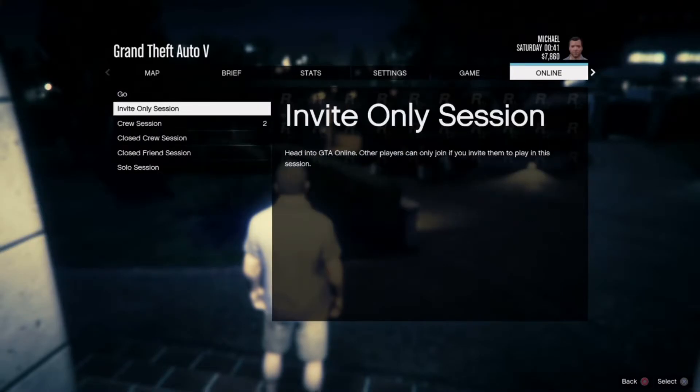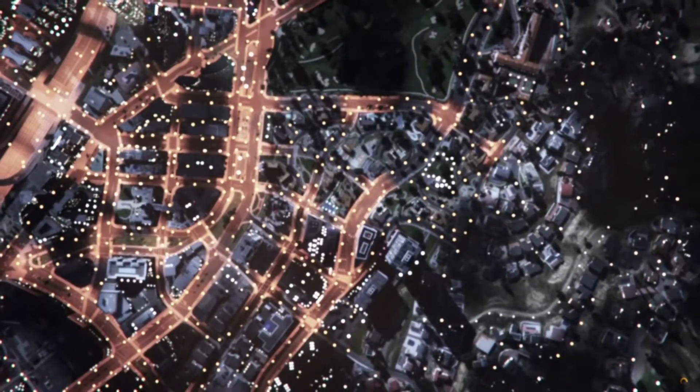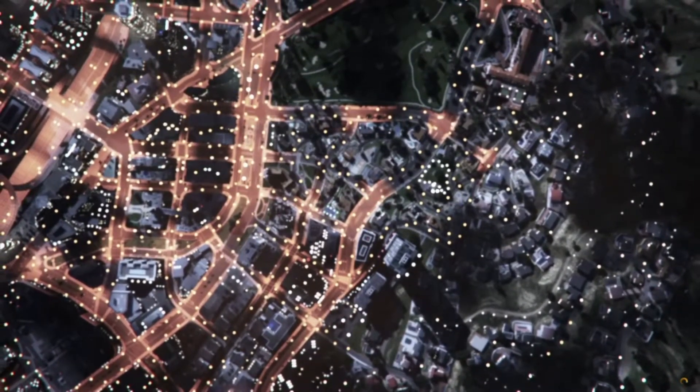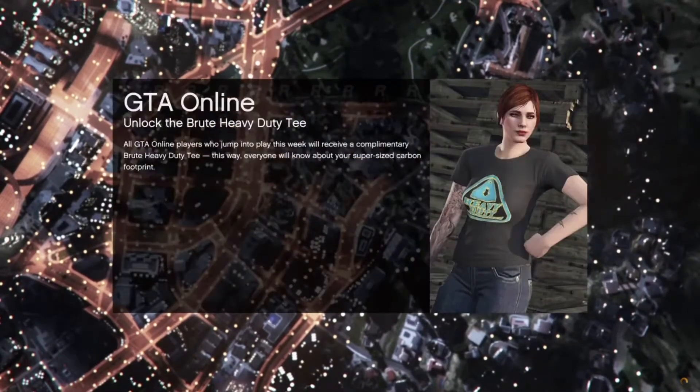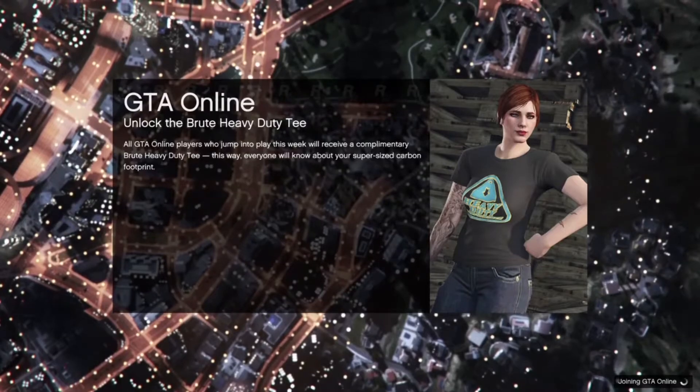Just press GTA Online and press Invite Only. So that's how you can skip the prologue, because it can be really annoying when you've already done it and then have to do it all over again just to go online.